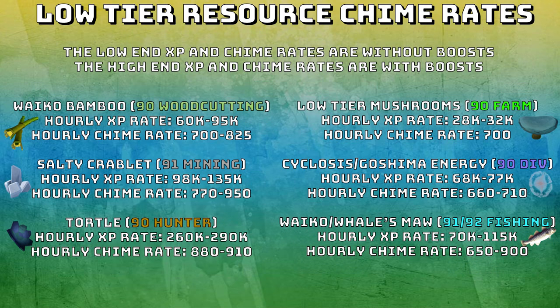As for the low tier resource chime rates, I'm going to show the low end XP and chime rates without boosts, and then when I'm talking about the high end XP and chime rates, they're with boosts. The boosts can be anything like potions, familiars, avatar, outfits, etc. For example, if you're doing the salty crablets and you have the golden mining outfit, the gemstone golem outfit, a juju potion and a lava titan, you're going to get really, really good XP rates, especially if you have a same world avatar. So that would be the high end rates.